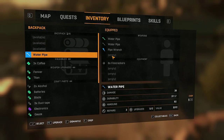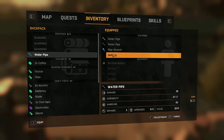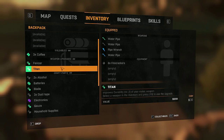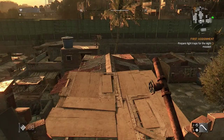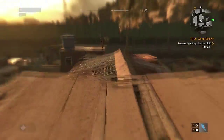There we go. Titan — improves durability. So it looks like I can customize all my items. Now I have better items — this wrench is a lot better too.